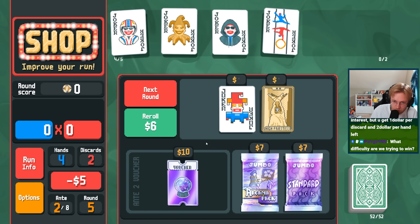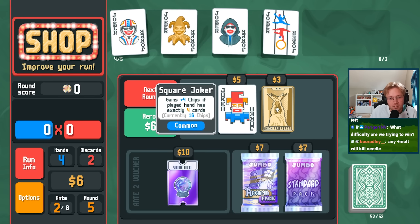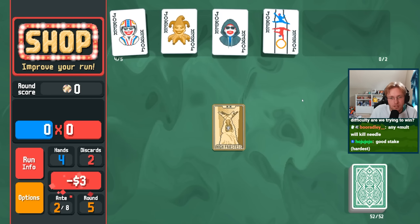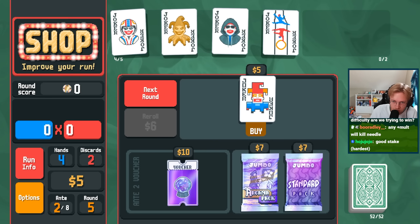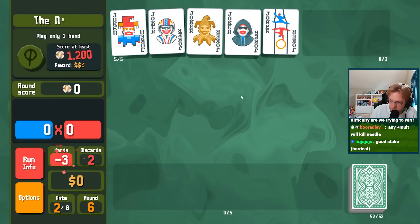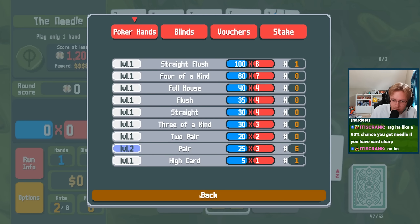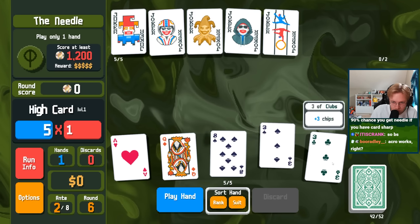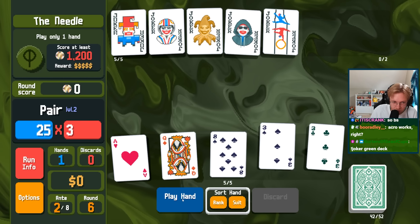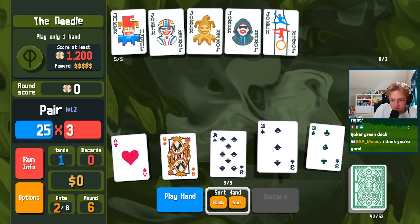Acrobat's huge. No base Molt on that either. I just need a Pear — all I need is a Pear. I think that's fine. 300 times 3. It's the final hand, so it gives another 3x. Yeah, we're fine.